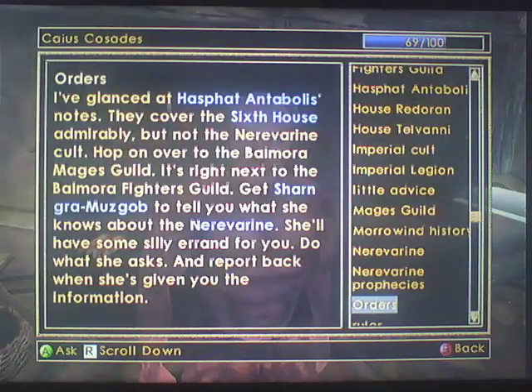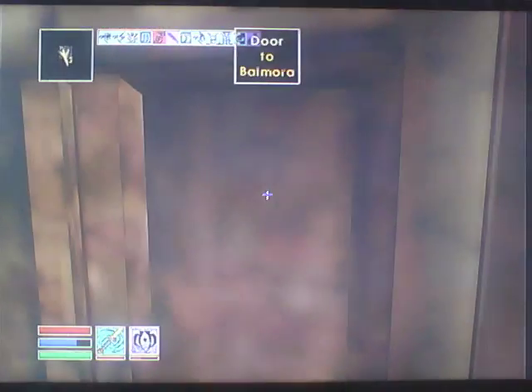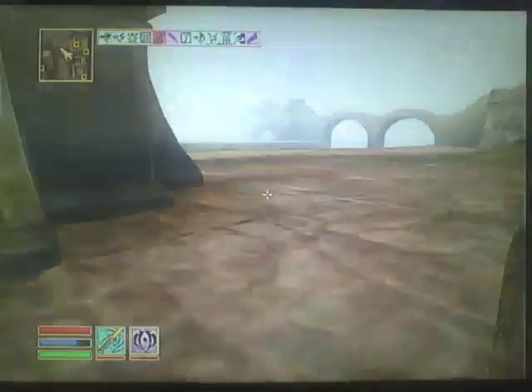Hop on over to the Balmora Mages Guild. Get Sharn gra-Muzgob to tell you what she knows about Nerevarine. She'll have some silly errand for you - do what she asks. Okay, I can do that. This one's a very local quest as well, thankfully.